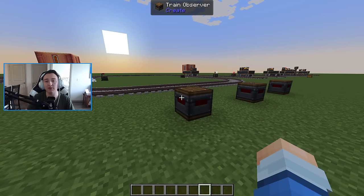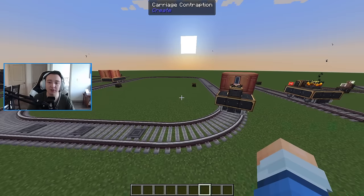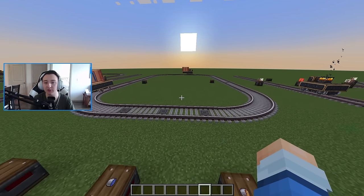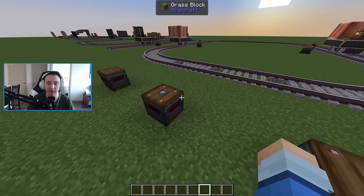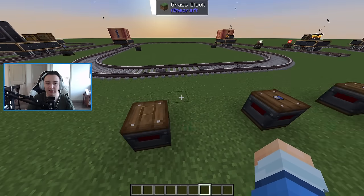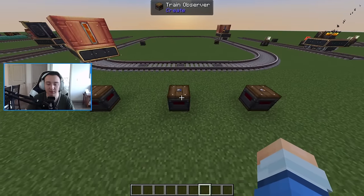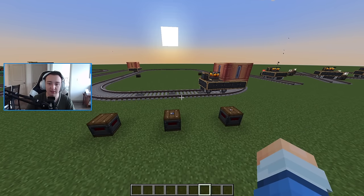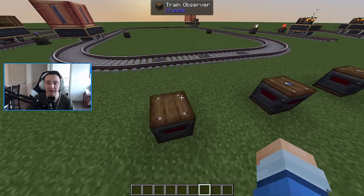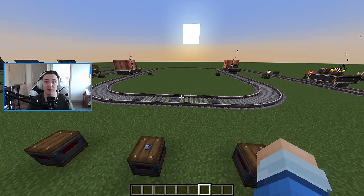The train observer is a redstone component that detects what's on a train and sends a redstone signal based on it. In the example, three train observers detect for lava, water, and anything respectively. When a train carrying lava passes through, the lava observer and the 'anything' observer light up. When a water train passes, the water and 'anything' observers light up. This lets you detect what resources are on your train and redirect it or trigger other systems.